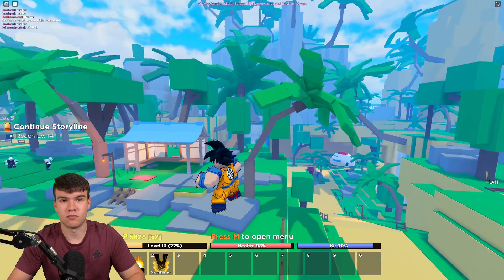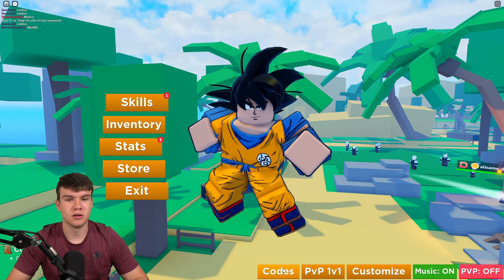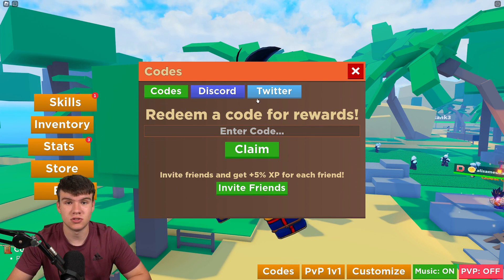If you don't know how to redeem codes in Dragon Soul, what you're gonna want to do is click on the menu to open it up, then click on codes. The code menu will come up and you can enter your codes there.